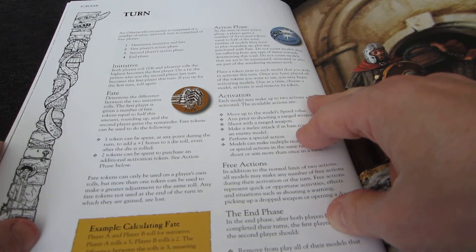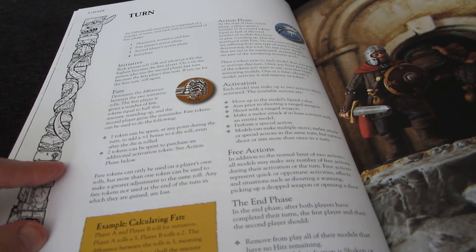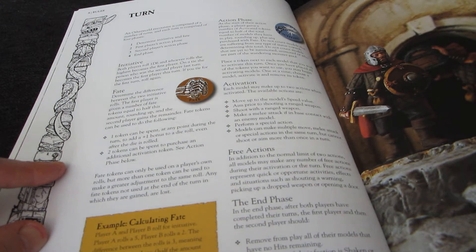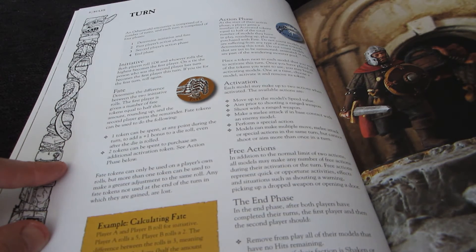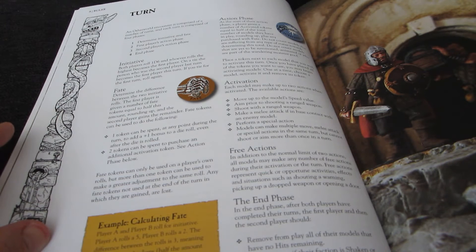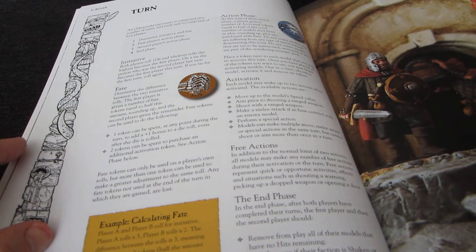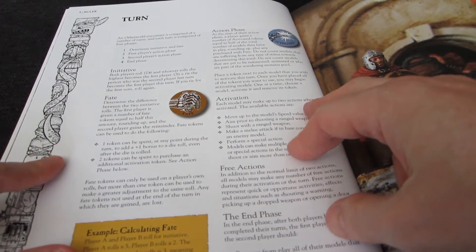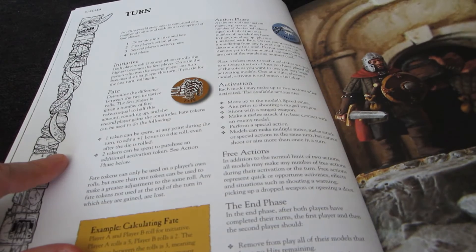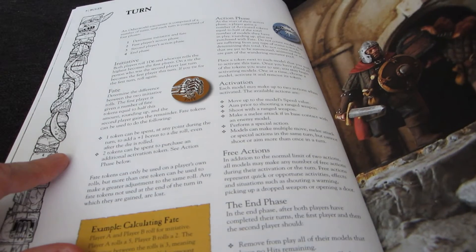At the start of your turn, you get a number of activation tokens. You can get a few more through certain special rules, but the base number is half the number of models. So in the baseline, you're going to activate half your models each turn. Some special traits can give you more tokens, though I'm not sure if you can ever reach 100%. This makes choosing which models to activate, and when, a large part of the game's tactics.